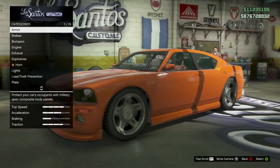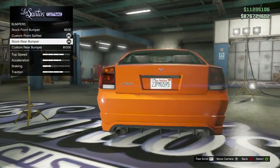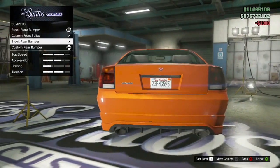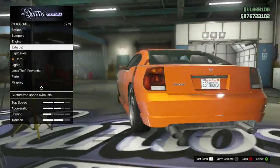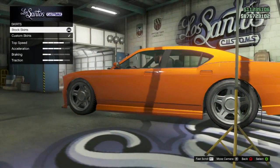Now when you're here, first of all if you want to rip off the back bumper you're going to have to go to the bumpers page and purchase the custom rear bumper. Then you just want to press up and down repeatedly, and as soon as you see it happen, stop pressing up and down. If it sticks, press A to purchase the stock rear bumper.